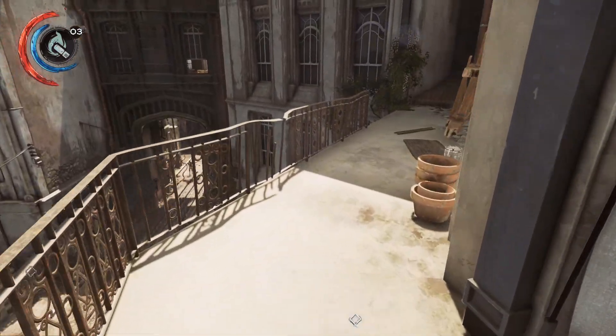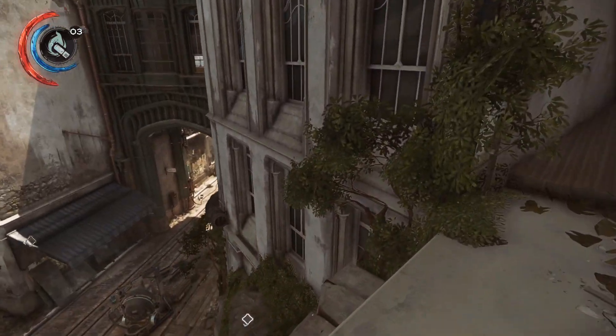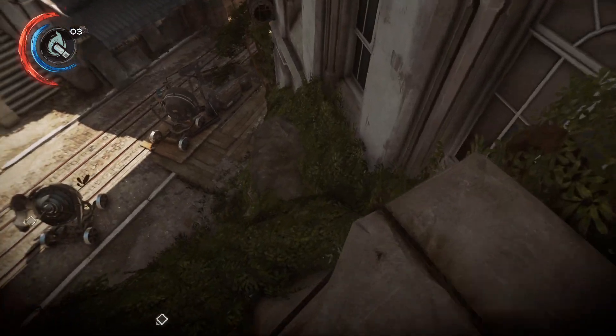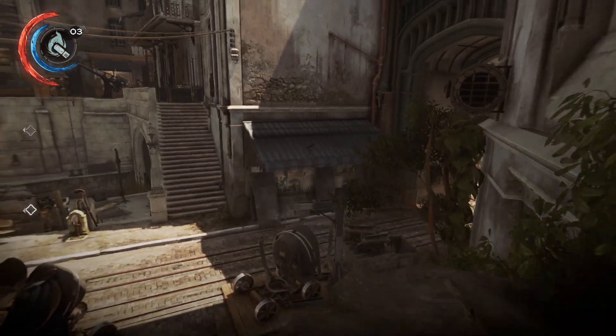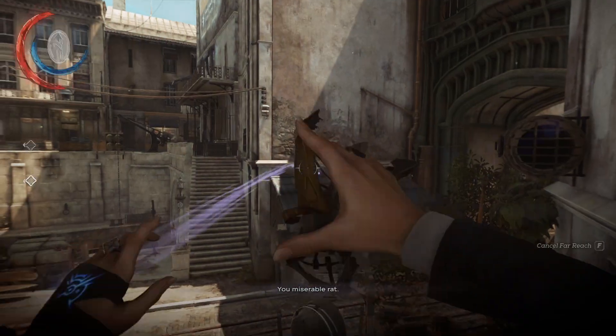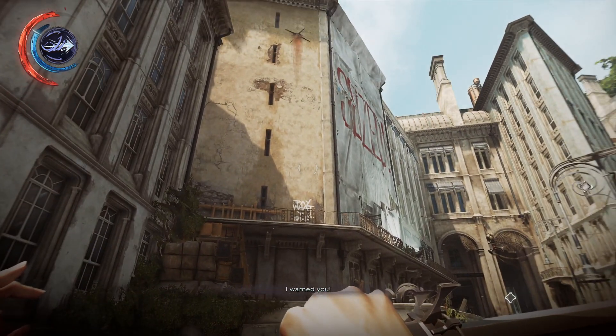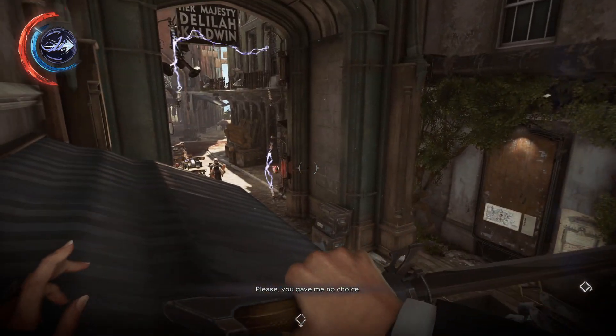I'll try to get you a better shot of this, but you can tell which buildings are good bloodfly dungeons — as I like to call them — because whenever a building is seized for bloodfly infestation, it has that big banner up there.